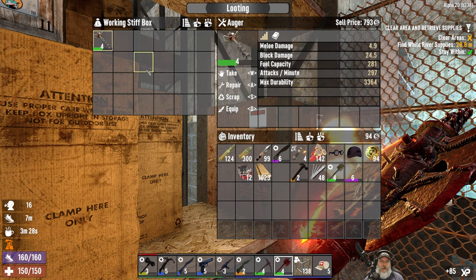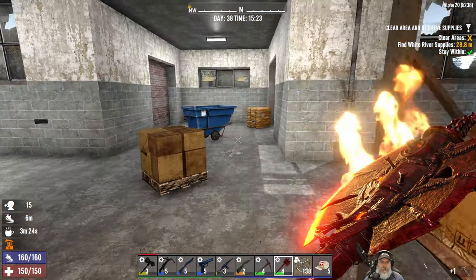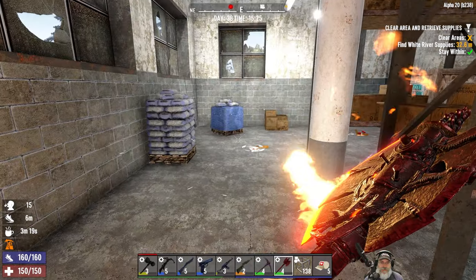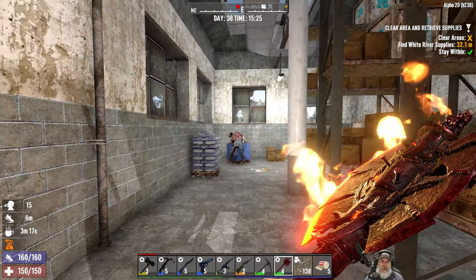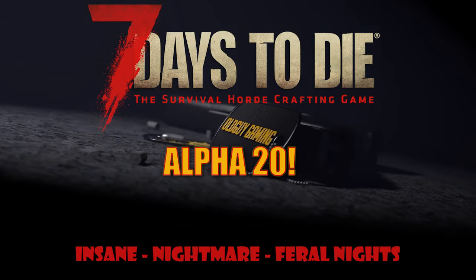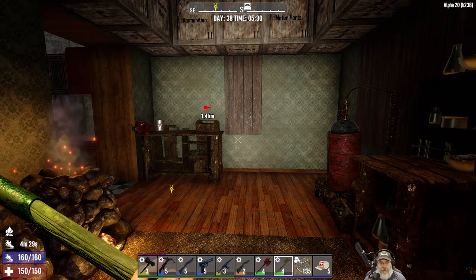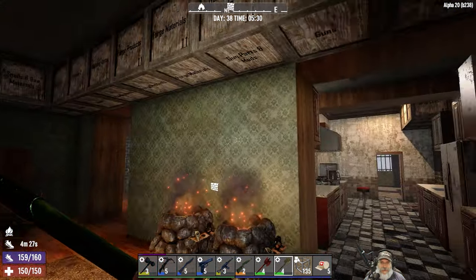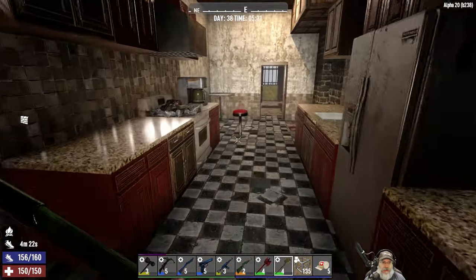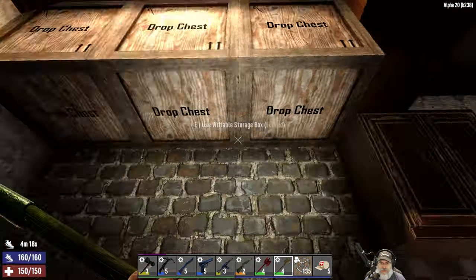Welcome back everybody to Seven Days to Die, I'm An Old Guy Gaming. In this episode we should be able to start our tier three quest with Trader Rekt, so let's get going. I don't think there's anything we need to do here at the house — we got all of the inventory sorted out last night.